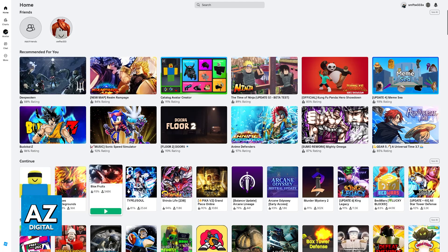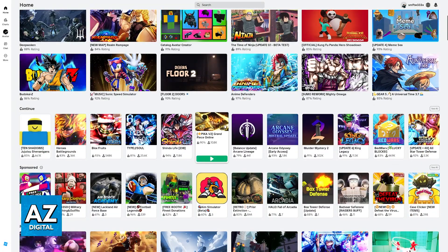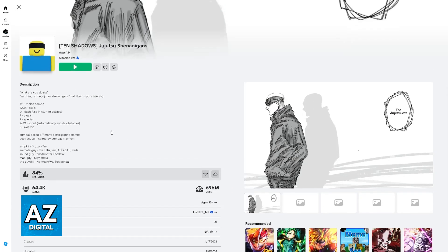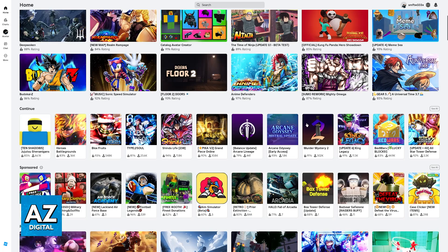When you open Roblox, you will be able to browse through all of the games that you recently played under continue. What you will notice is that when you hover over any of them, the only option you see is to go ahead and join. If you right-click them, nothing happens, and if you click on the individual experience without joining, you will be redirected to its page. But once again, no menu to remove them, no X in the corner, and nothing related to this.